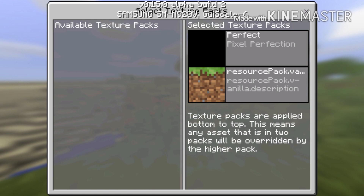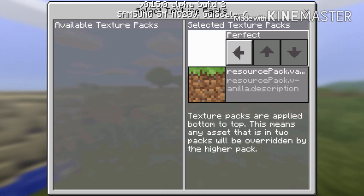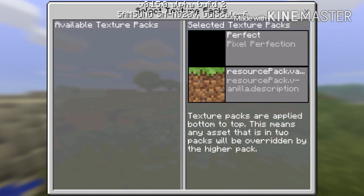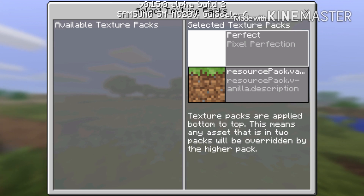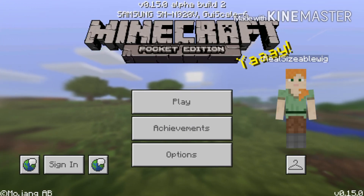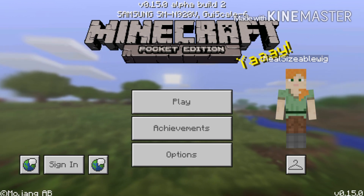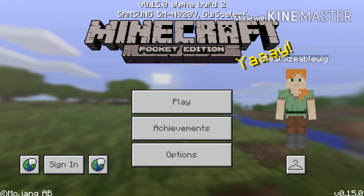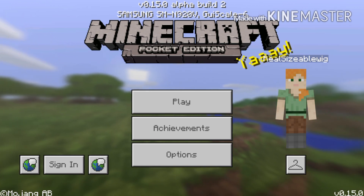You will tap your texture pack and it will open, and you will be able to manage it. There are other areas that go up and down, but that isn't available right now. Then you can just go play your game, or join someone if you have Xbox Live or whatever.